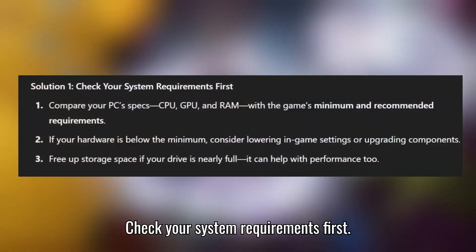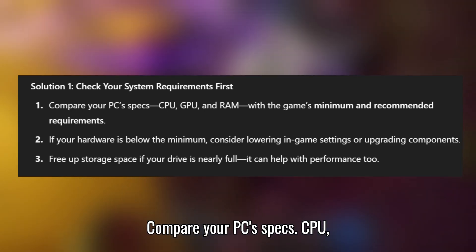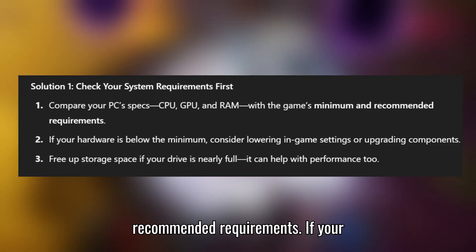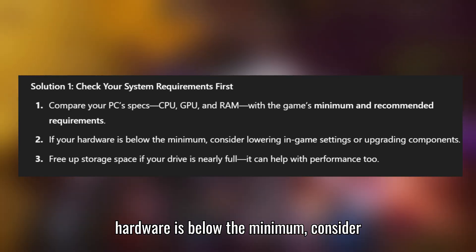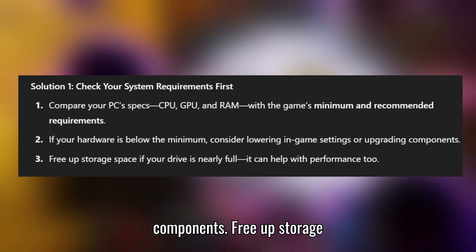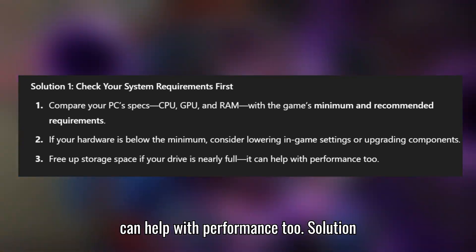Solution 1: Check your system requirements first. Compare your PC's specs — CPU, GPU, and RAM — with the game's minimum and recommended requirements. If your hardware is below the minimum, consider lowering in-game settings or upgrading components. Free up storage space if your drive is nearly full, as it can help with performance too.